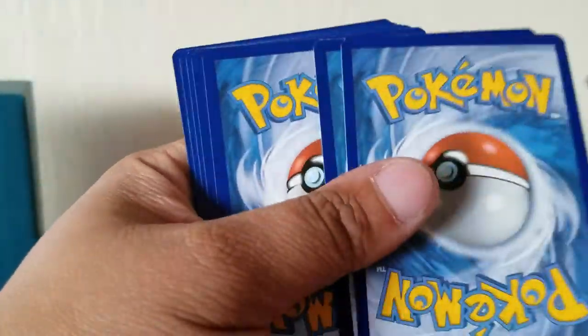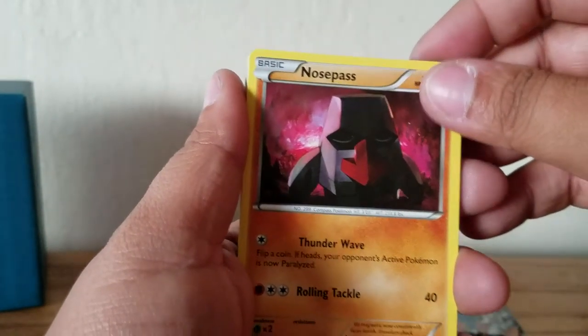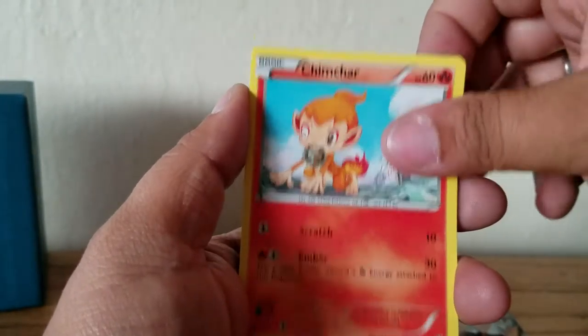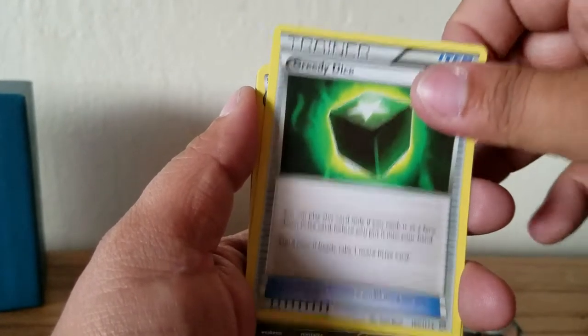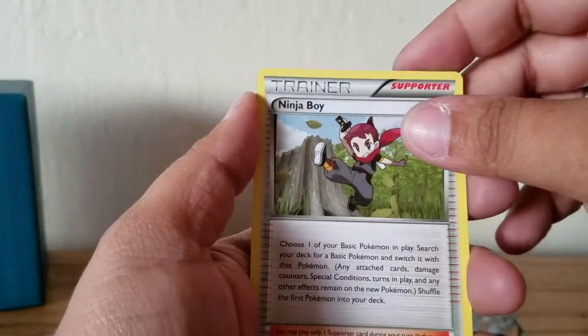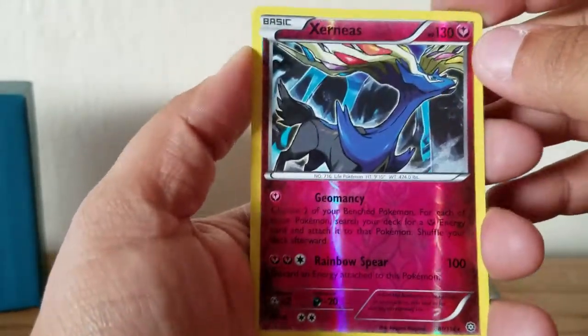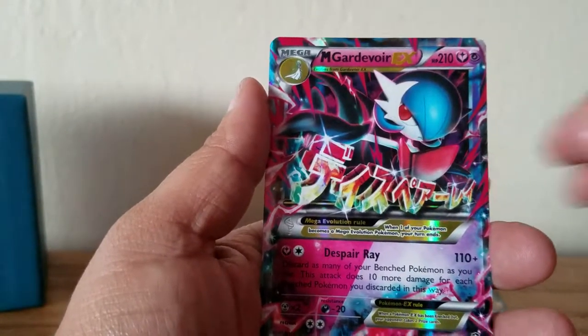We have another Gardevoir pack. People have been getting pulls from all over the place here, so that'll be cool. That's my awesome last pack magic, which was cool. We have Nosepass, Chimchar, Meowth, Hoppip, Litwick, Greedent. As you can tell, this is my scent in the background causing sneezing. Swirlix, Ninja Boy. Our reverse holo rare is Xerneas, and our last card - awesome - we've got a Mega Gardevoir in a Mega Gardevoir pack, which is cool by my standards. I like the blue design - sweet.